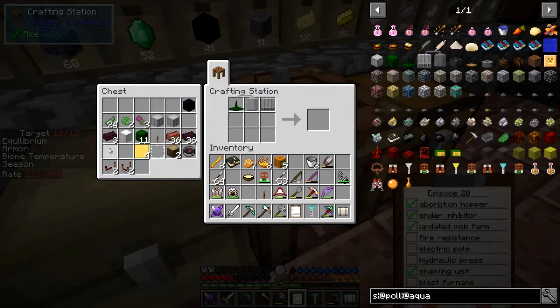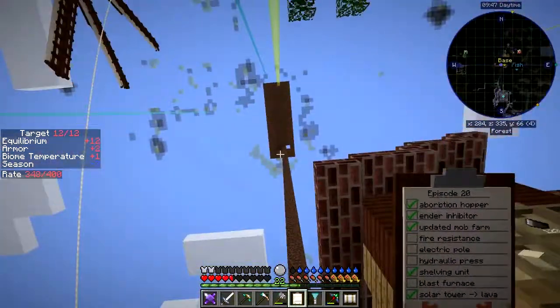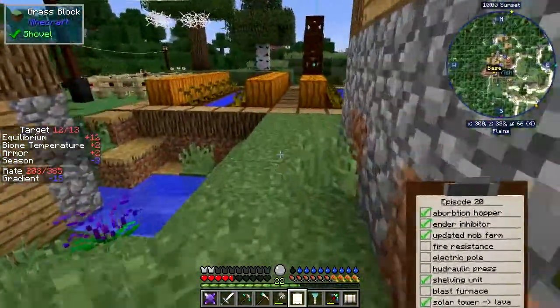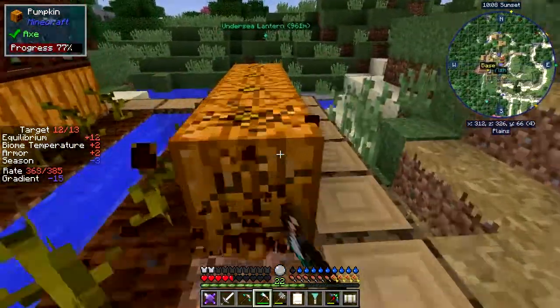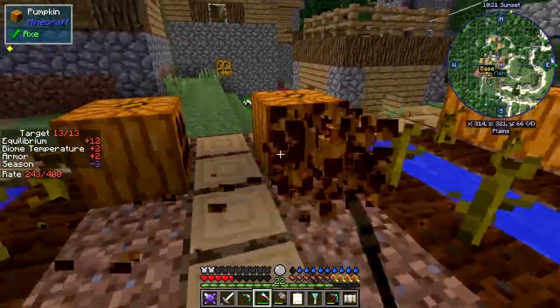I've built one sprinkler already. I've got the desalination tank, hoses, and two tanks. I've got a great big tower up there where I went up with a vacuum and vacuumed up as much of the sky pollution as I could. Here I've built a pumpkin farm - there are plenty of pumpkins as it happens. Let's knock these down using an axe. Pumpkins take a really long time to grow normally, but with a sprinkler they grow so fast you can hardly keep up harvesting them.